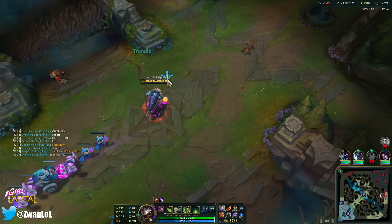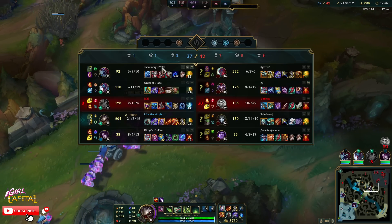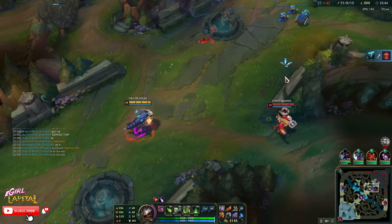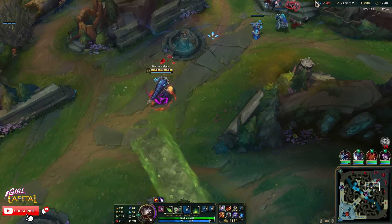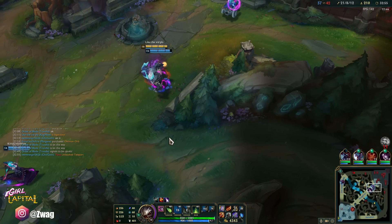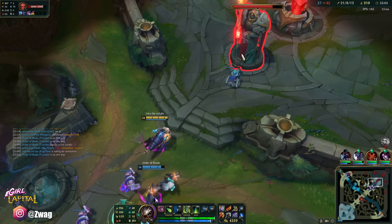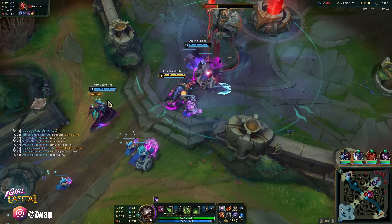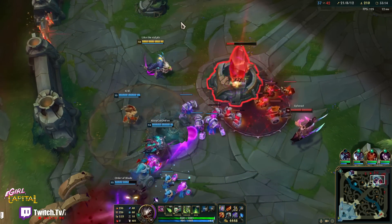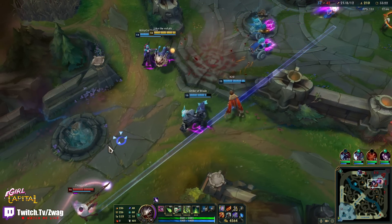I can literally 1v5 at this point — none of them can fight me. They're not going in anymore because they know I'm going to kill them. I literally just need people to stand next to me and peel. Defend the base and peel. Damn, he's alone? We have Baron. If they fight us, Cho should TP in now. Wasted my W. They're going to try and go for Dragon, but we need to get inhib.